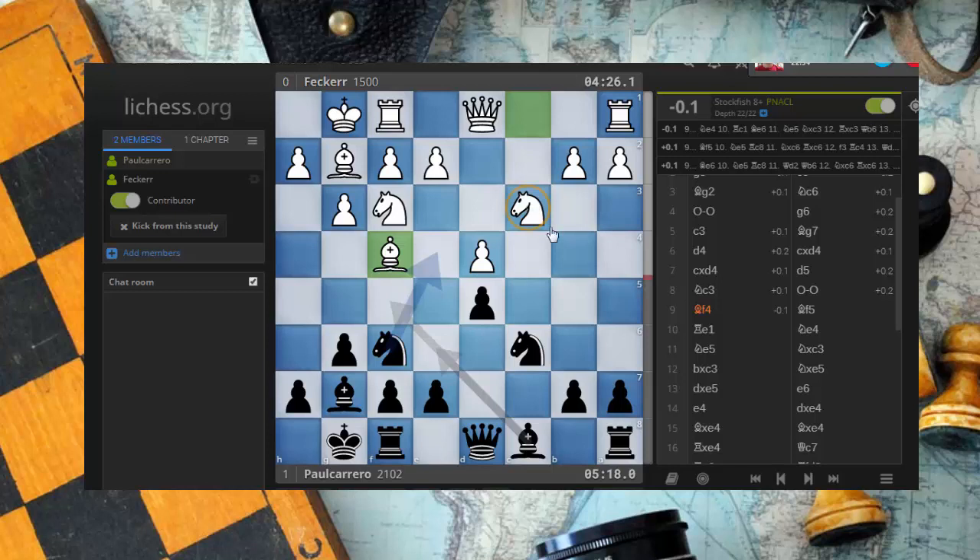This might be something that we want to play to generate a backward pawn here. See how with the black pieces I'm simply solving my problems and just trying to improve the position of my pieces. I do not throw an attack because I do not have any potential to generate an attack right now. The position is too balanced, I do not have control of the center. So, bishop f5.